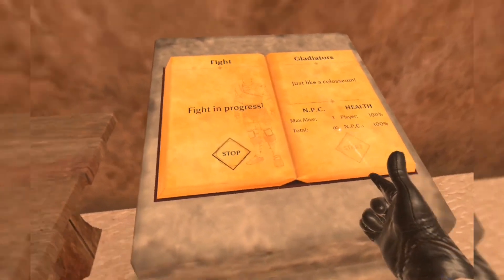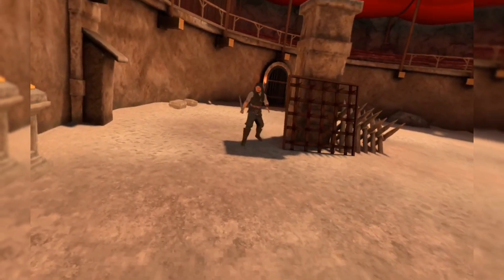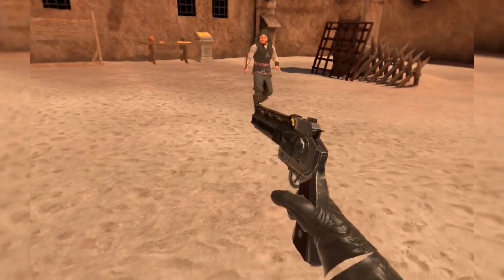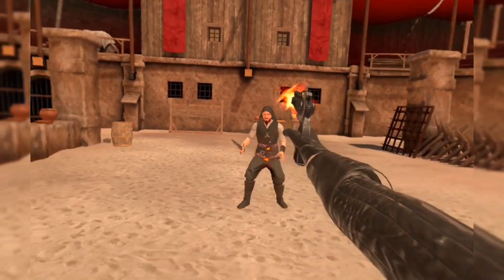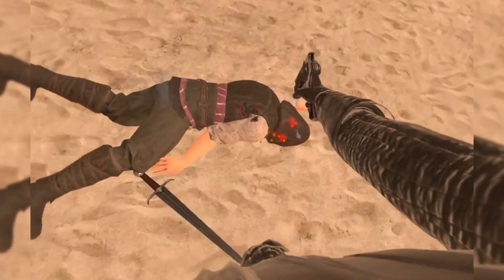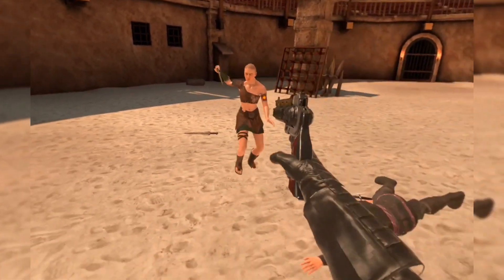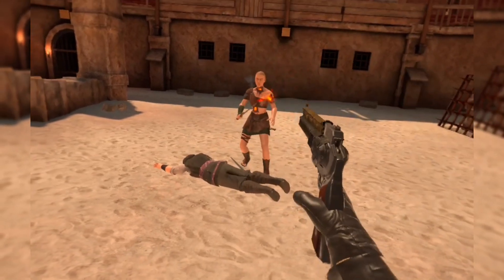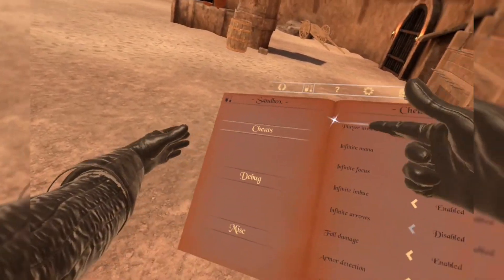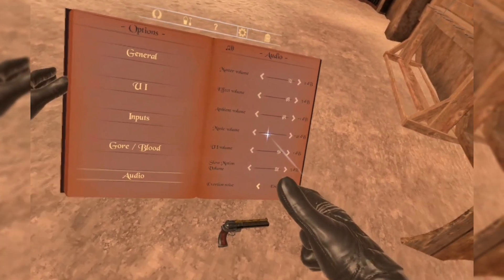First up: the fire revolver. Holy shit, this thing looks sweet with all the gold detailing. An enemy comes in all confident - one shot, deaded. The next one goes down too. So yeah, it shoots fire bullets, that's sweet. Let me turn the volume up a bit - open the settings book, there we go, everything's louder now. Turning the music volume down though so we don't get copyrighted.